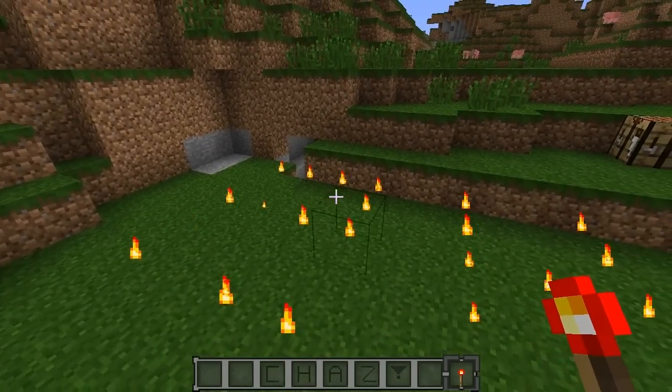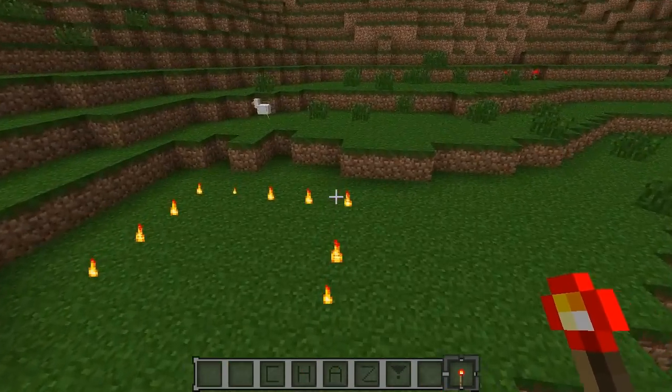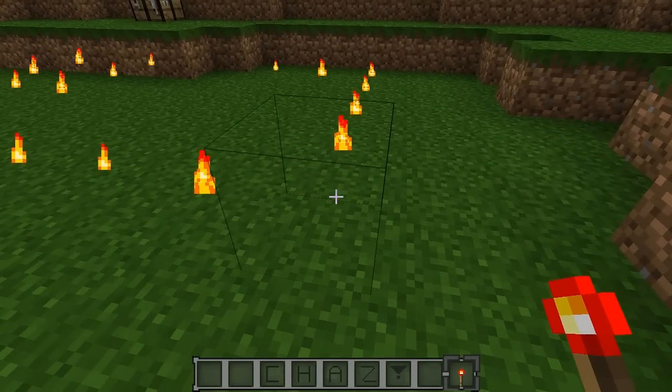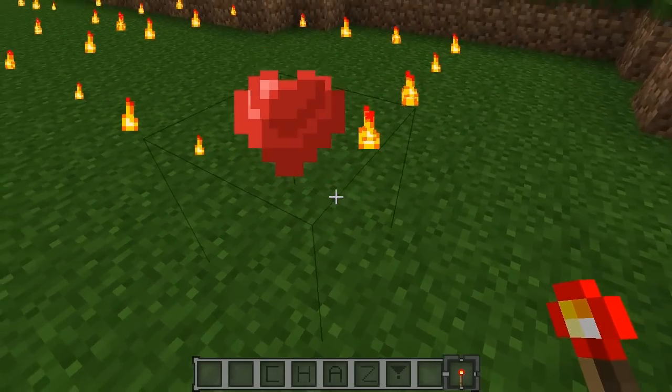In order to change all of your different particles you're going to need a redstone torch. What you essentially do is right-click the block and then it will change to that different particle effect. So we have hearts right here which look very very nice.